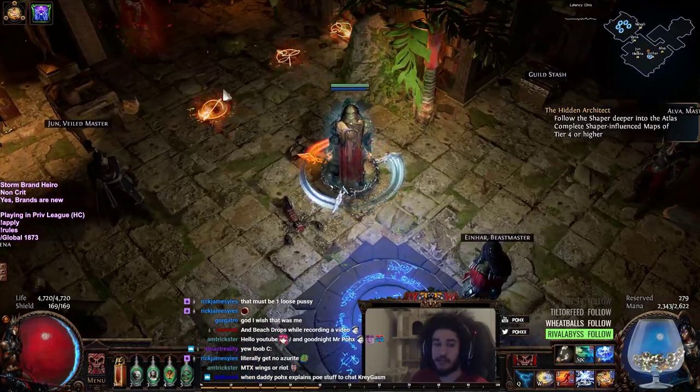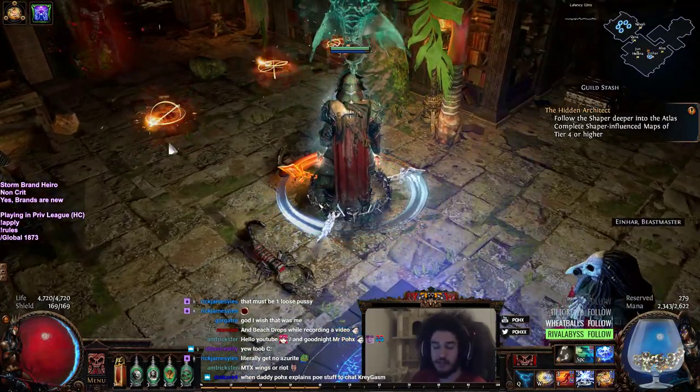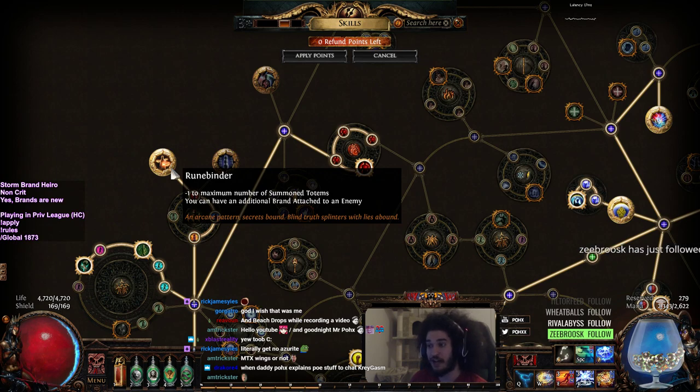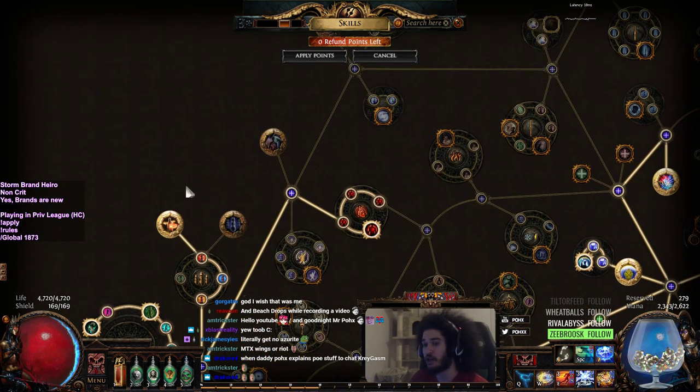The basic essential thing is you can have three brands by default, and you can have one brand on a target at a time. If you have the Rune Binder node, you can then have two attached to an enemy, which is a very significant damage increase to your single target.